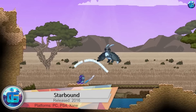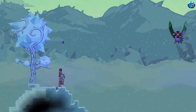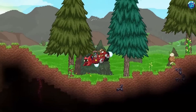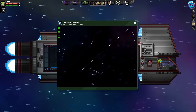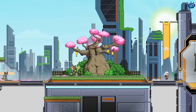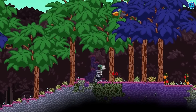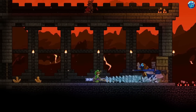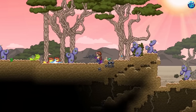Starbound is a survival game in a sci-fi setting. We find ourselves in space on a damaged ship, and to survive we descend to planets, complete tasks, collect resources, and return to our flying base to improve mechanisms and craft new things. The world is generated with great freedom of choice and can be explored alone or with friends. If the endless resource collection and exploration gets tiring, the game has a full-fledged plot with quests, and after completing it you can start over and play a different way.